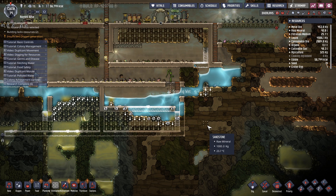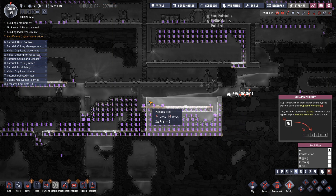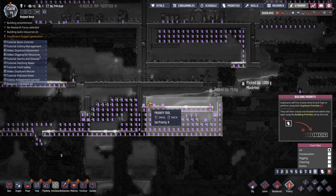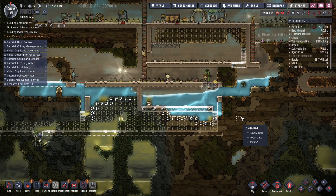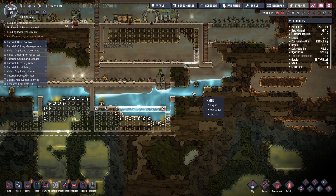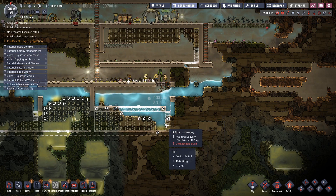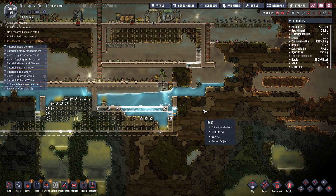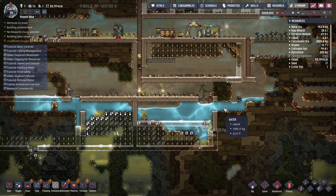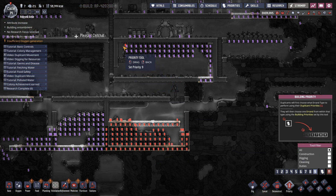We've got that water pumping in. Let's set this entire area to a nine. I want to try and get this done because I'm going to fill this up. We'll also prioritize this to a nine as well.